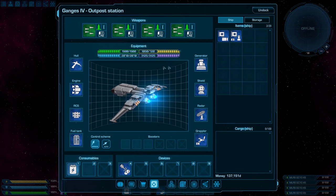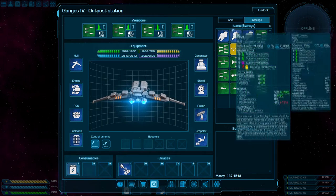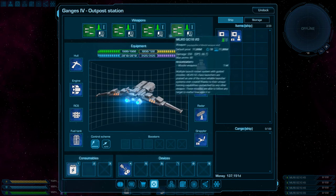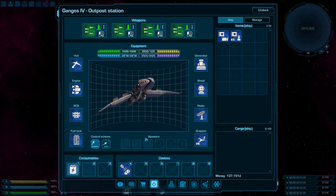As these hardpoints can only be mounted with missiles, you will get a lot of firepower. However, this is also a downside, as you cannot mount energy or ballistic weapons and will always have to mind your ammo. Three booster slots can be used to customize Fang a bit, so that it can better fit your current needs.